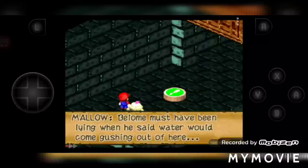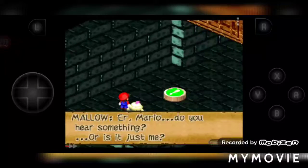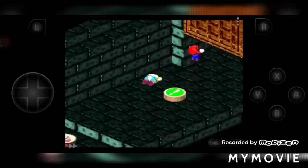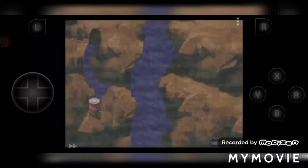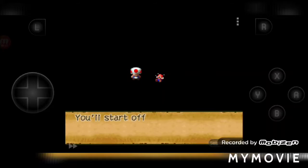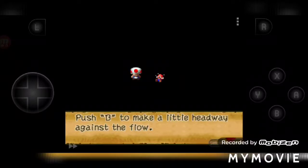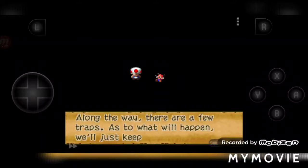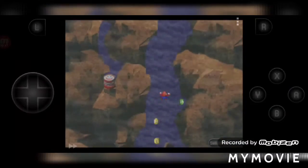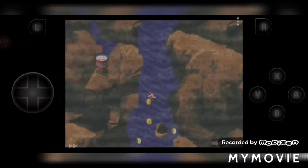He must have been lying when he said water would come crashing out of here. Mario, can you hear something? Was it just me? Water — it's coming! Alright you guys, you're gonna need all the extra stuff in that one. Turn right and left and push to make headway. Along the way there are a few traps — you'll find out, it'll be a surprise.